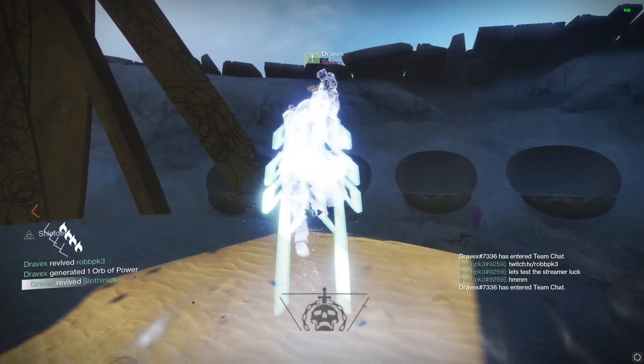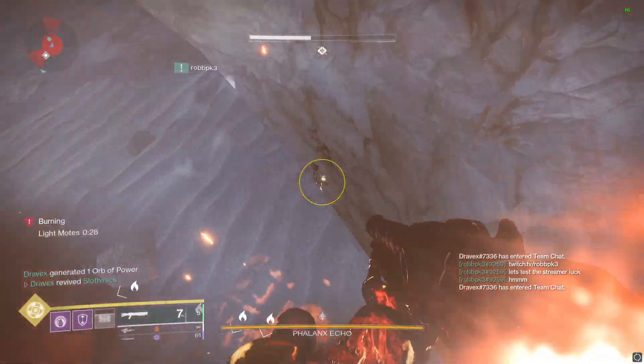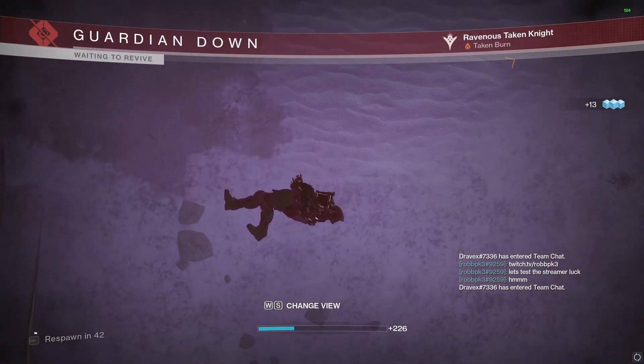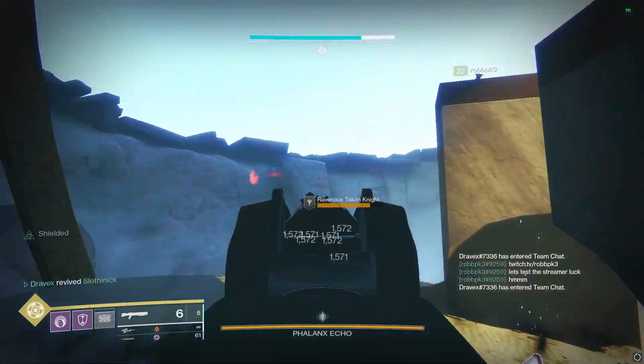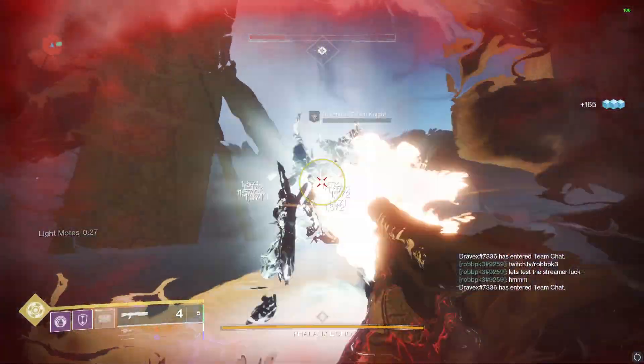I do have a little tip for farming it. The way this works is kind of like the Trials Loot Pool — you turn in Tokens with Saint, and it gives you any weapon that you have had in your loot pool. Like, say you've only had Astral Horizon drop, that'll be the only thing that drops. Same thing for Prophecy — if the only thing you've had drop for the first encounter is a Judgment Hand Cannon, that's the only thing you're going to be able to get from the rewards.